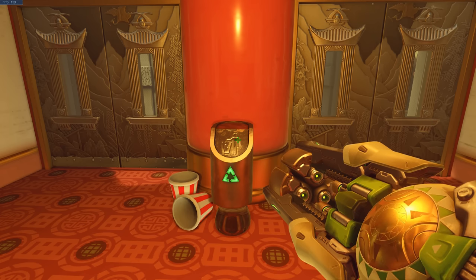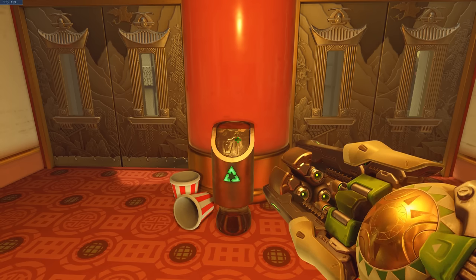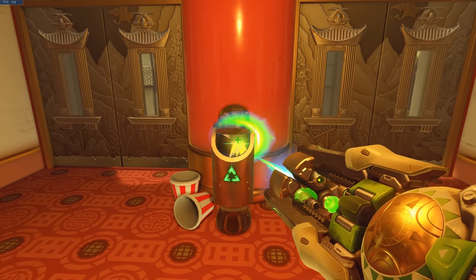Hey everyone, Garbage here. Here's something interesting that happens in a lot of first person shooters. In this example, I'm aiming my crosshair at this trash can lid, and when I shoot, the projectile hits the lid, causing it to spin.